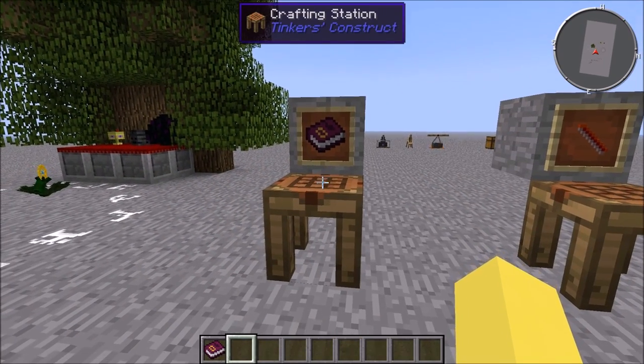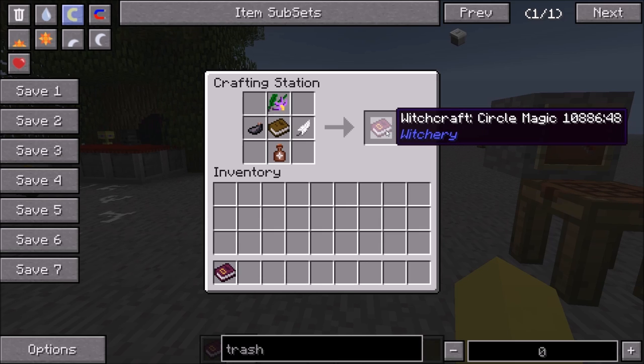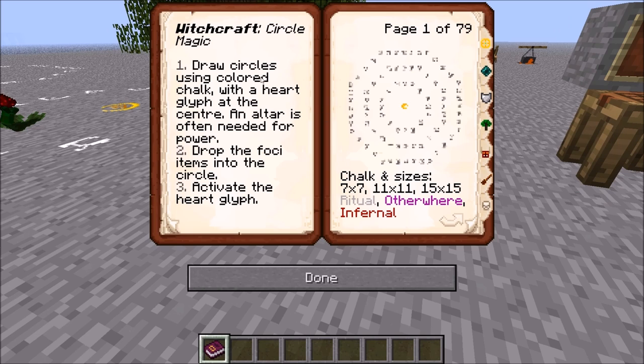One thing that can really help you guys out before you jump in is that you can make the Witchcraft Circle Magic Book. This may seem unnecessary, but it's actually extremely helpful because you can use it on the go wherever you need. You don't need to pull up a webpage or a tutorial, and it's extremely specific and really easy to make. All you need is one book, a Belladonna Flower, an Ink Sack, a Feather, and a Whiff of Magic. It goes over all the stuff I just covered, tells you about the different sizes, gives a little display of what they look like, and color-codes the different types of chalk — Ritual is gray, Otherware is purple, and Infernal is red. It also gives a written tutorial on how to activate the circles.